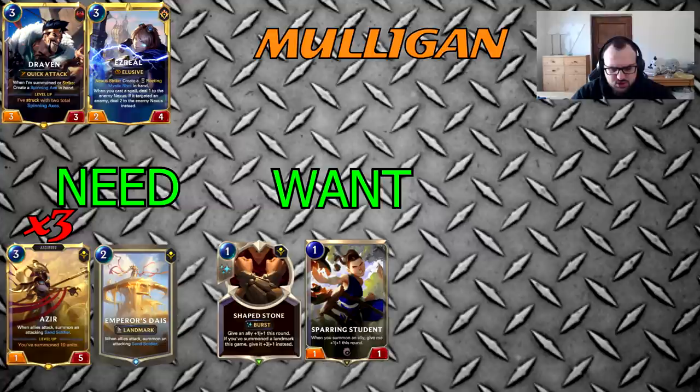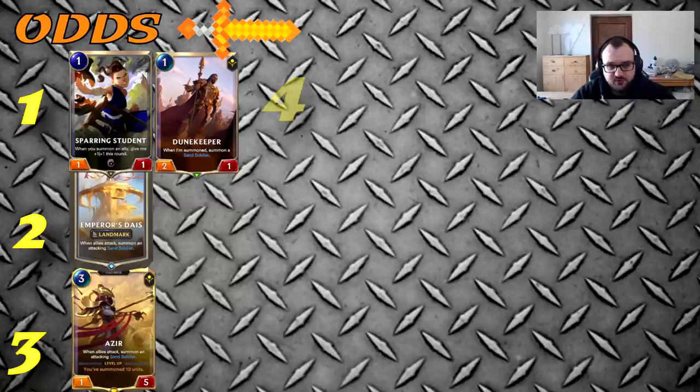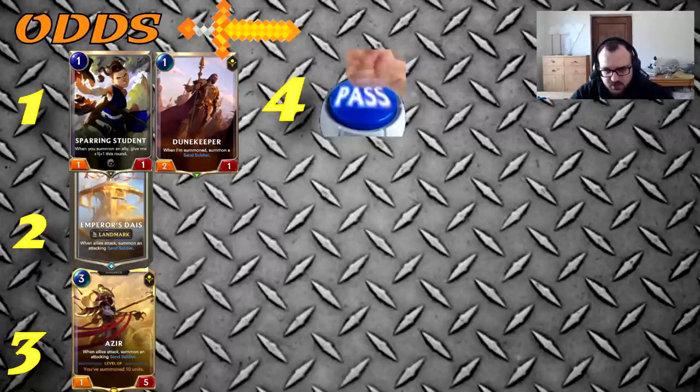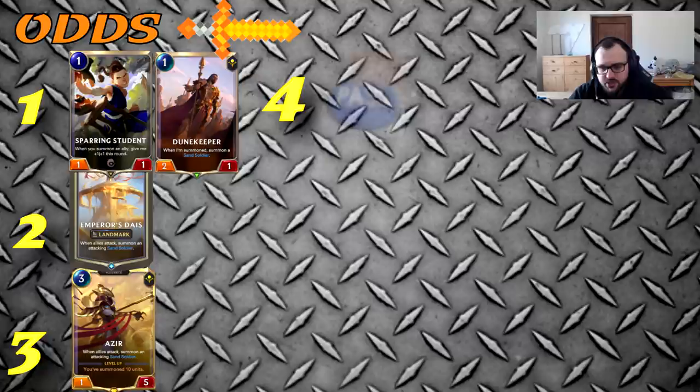Against Azir-Draven on odd attack token: turn one you want to play either Dune Keeper or Student, turn two Diaz, turn three Azir, turn four either you pass — this is the turn where they'll try to remove your stuff. If they pass, they want you to burn your mana and then play removal, so you just pass back. If they deploy, you can play stuff like Greenglade Duo and keep your mana for Lead and Follow or bluff spells like Retreat or Recall.